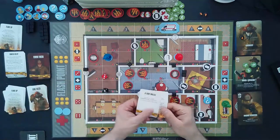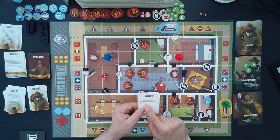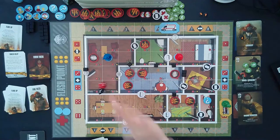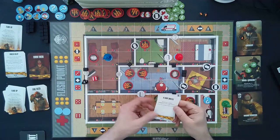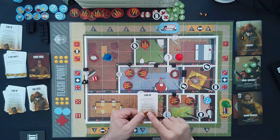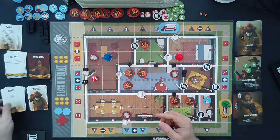We draw an event card: light drizzle. Roll the dice three times and extinguish fire at each target location — a flip from fire to smoke or remove smoke. Roll one: one and six — nothing there. Roll two: five and five — nothing there. Roll three: five and six — nothing there. Unfortunately that great card didn't do anything for us. We discard it and draw another fire deck card: respite — nothing happens. We kind of lucked out there.